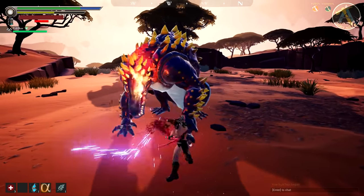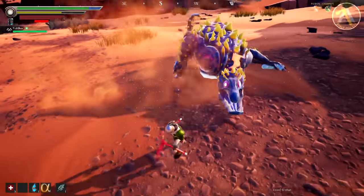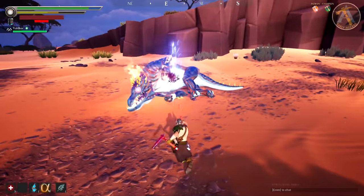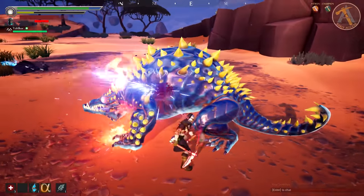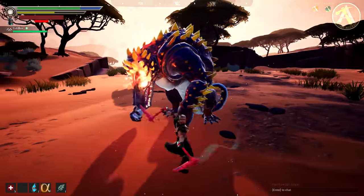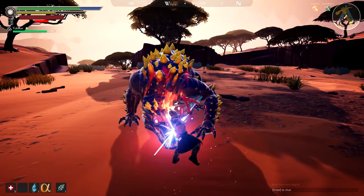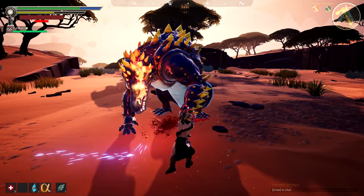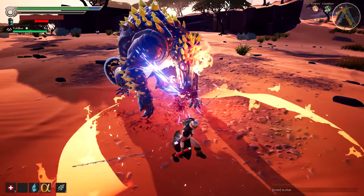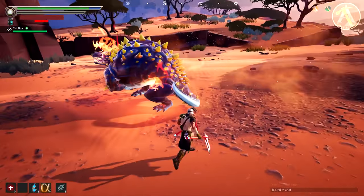One of the cool things about the Nayzaga is that he is very easy to read. He's one of the monsters with a bigger tail, and you can know what he's about to do within a couple of seconds. You can see right here he's going to do a slap scratch attack — before he does that, he'll stand on his back two legs and lunge forward, trying to hit you with his claws. This is the perfect opportunity to dodge right through it or to the side.